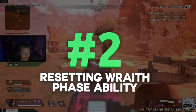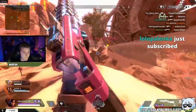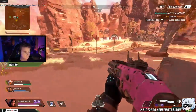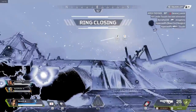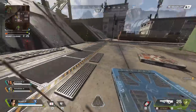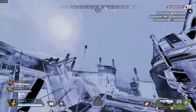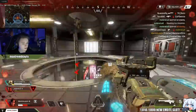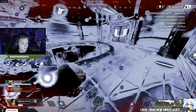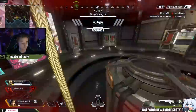Number two — naturally you're watching Mendo, so I'll be giving you some exploits. This exploit is for your phase ability: you can reset the cooldown infinitely. You have to be by a grappling hook or a balloon, use your ability first, and when your camera starts shaking, jump on a grappling hook and stay on until your phase finishes. Your cooldown will be put to zero.